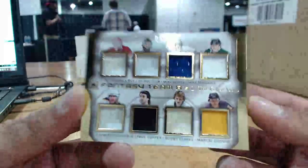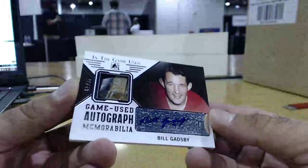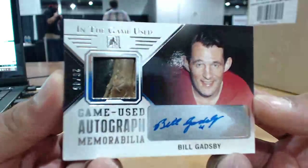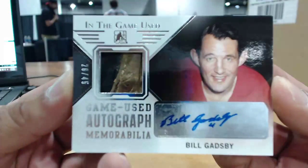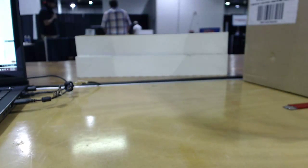Next one is just filthy. Number 45 too. What the hell is that? Bill Gadsby. What is that? Glove? Skate? I don't know what that is right there. That's pretty filthy. It just says Game Use Memorabilia. Go Gadsby. Very nice. Nice boxes — picked by Carlos, Robert, and William. Looks like a baseball.